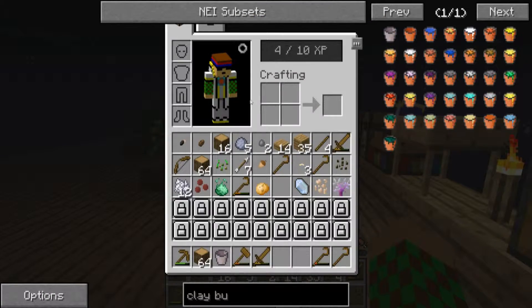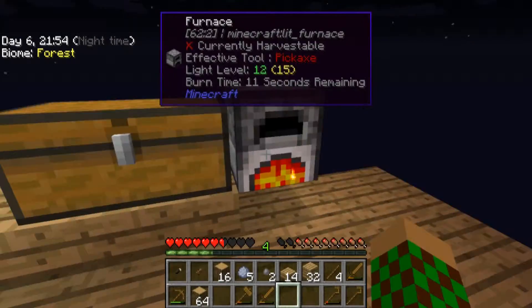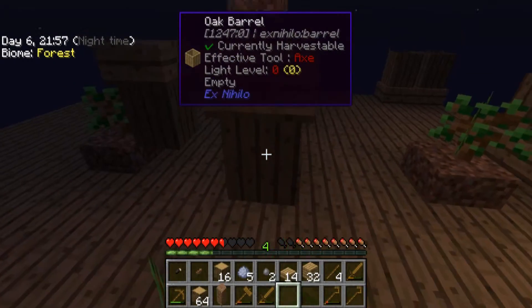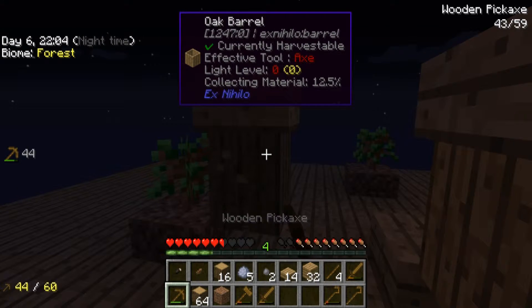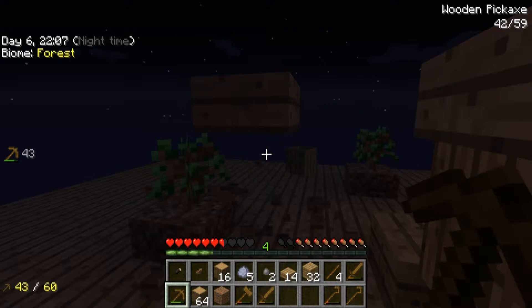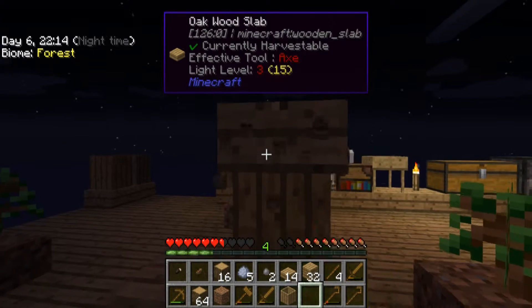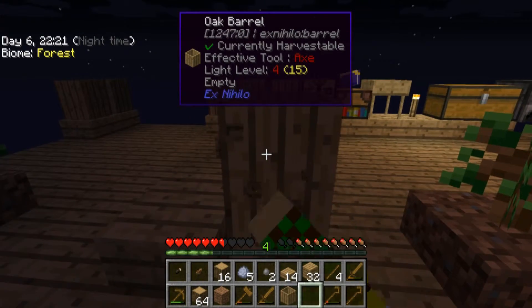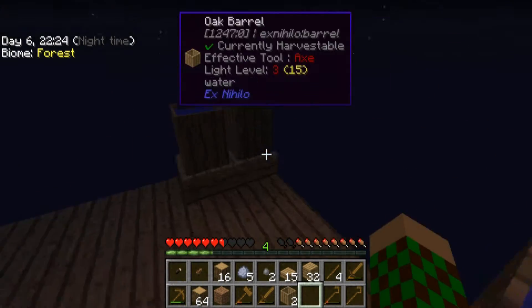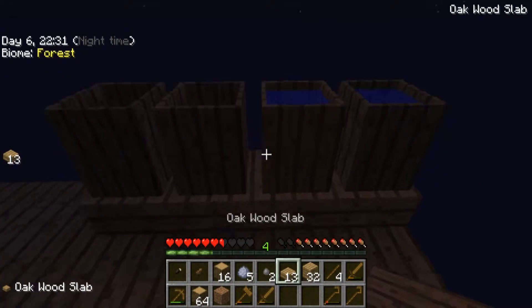How do you make a bucket? It's just smelting it, so we just got to smelt this. I'm out of saplings too - this is all my saplings on the ground. And the rain just stopped, just now. Now we can clear these out of here. We got the water we need, we just got to collect it. And we should be good.